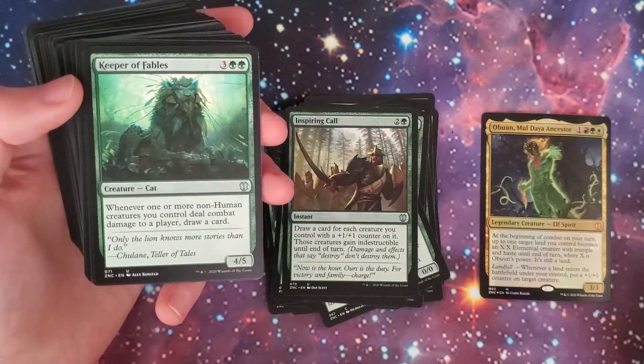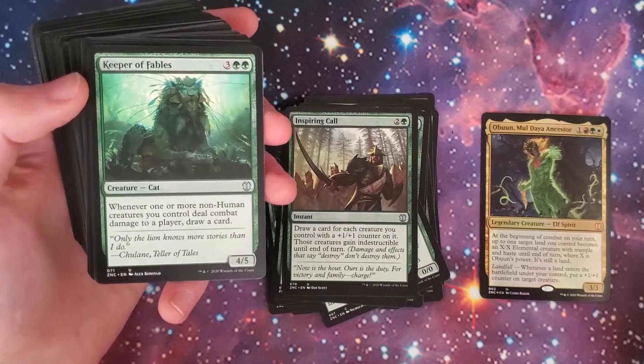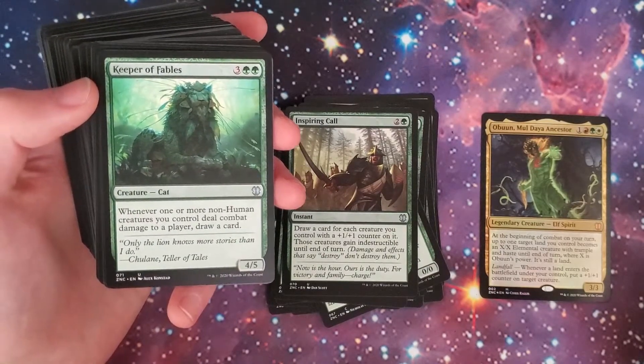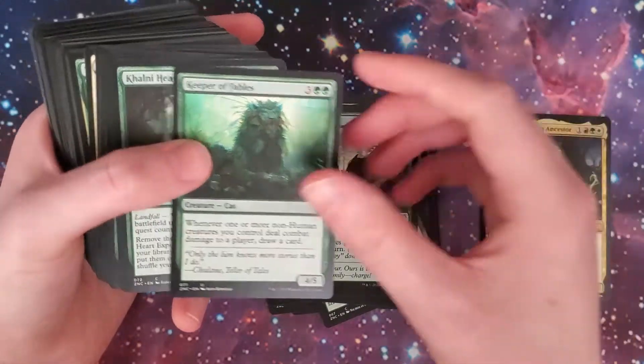Keeper of Fables — three, two-green, 4/5 Cat. When one or more non-human creatures you control deal combat damage to a player, draw a card. Here's some card draw for you.